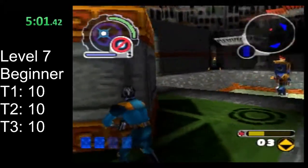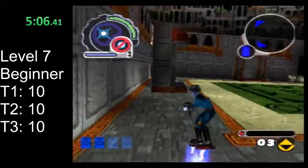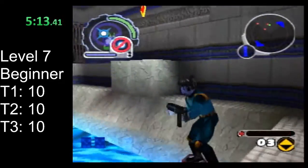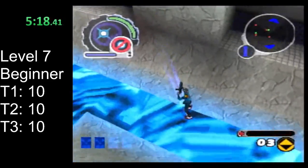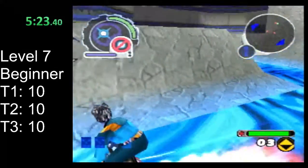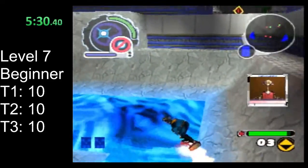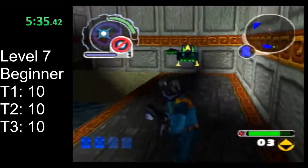After you have the two keys and all of the tears in this room, go ahead and go through this door and head into door number three. Head into door number three and you'll come into this room. If you just follow the way this water curves, you'll find a doorway right here. Follow this path.